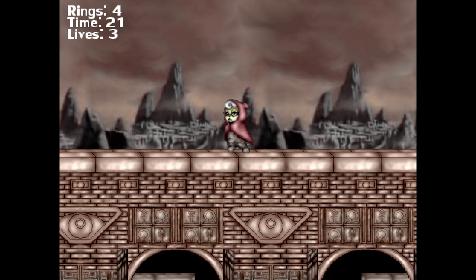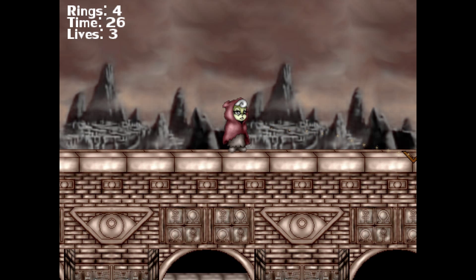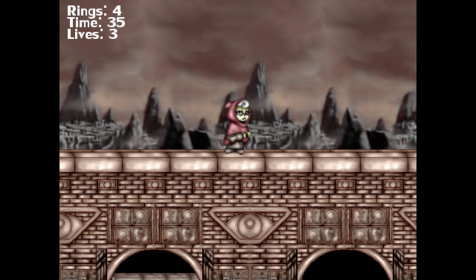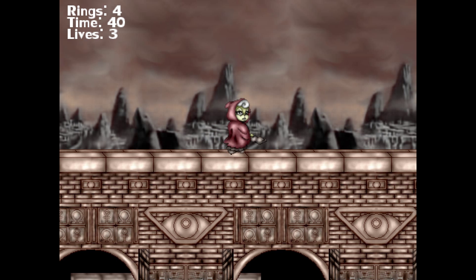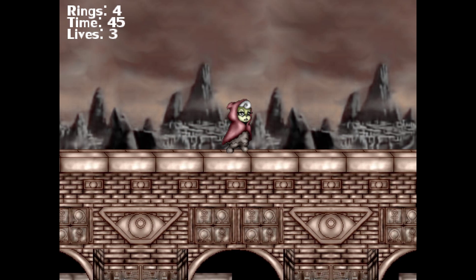This here is Rosie the Chipmunk. She's cool because she has a boomerang. Actually, she has two attacks. Besides the boomerang, she has her — let's see what the hit button is. There it is. You press right and hold A, and she'll bring out her walking stick and hit people with it.